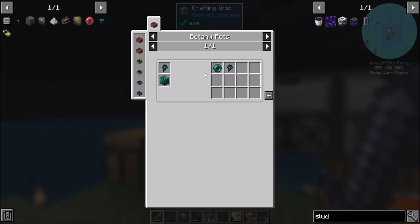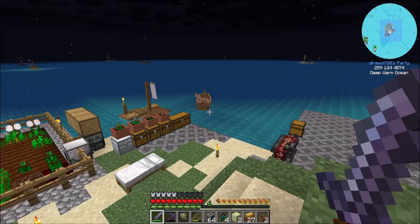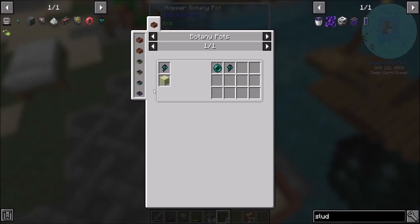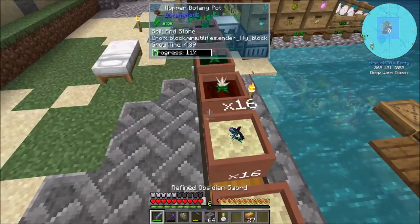In the interim while we were waiting, I also prepped myself a couple more endstone. Because looking at the enderlily seeds, if I want to put these in a botany pot, I either have to place them on endstone — which makes it take longer to grow — or an enderpearl block, which is literally just nine enderpearls and will make it a lot faster to grow. So the goal should be to get a lot of enderpearls. Since we got four of these, it's going to take five minutes to grow — it's a three minute thirty second growth rate, but on endstone it adds a minute forty-five, so it's five fifteen. Once we get enderpearl blocks it'll go from three thirty down to about one forty-five, and that'll be awesome.